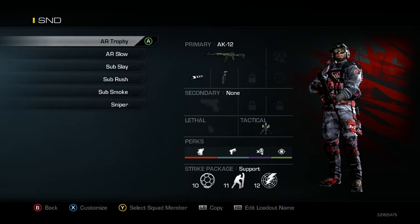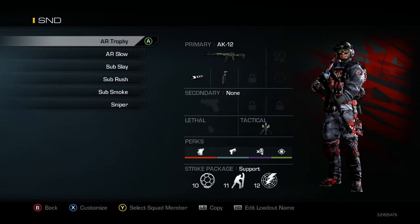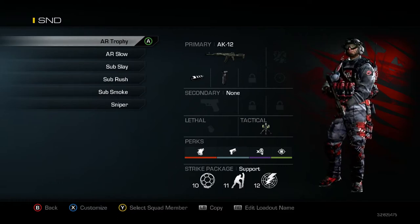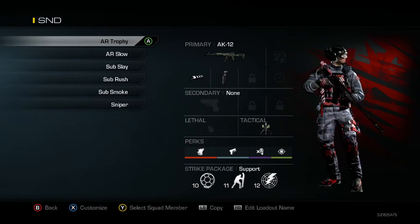Diving right into it, as you guys can see, I've got two assault rifle classes, three submachine gun classes, and a sniper class. You may be wondering where's the shotguns? Because they're allowed, but I don't really like shotguns in S&D. That's not really my thing. I tend to stick with subs or ARs mostly, maybe a sniper.